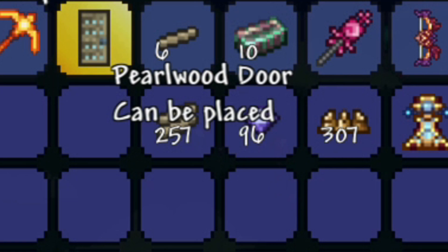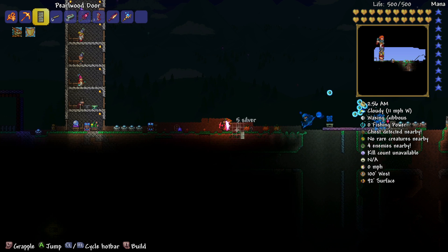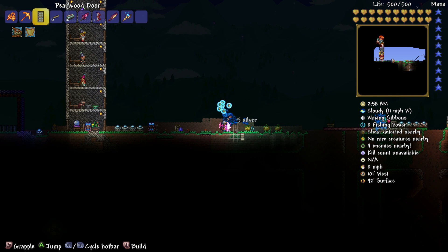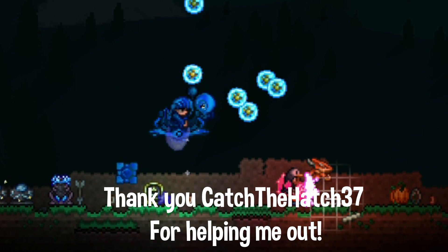Now before you start this glitch, you're not allowed to be the host when you do this, so you can't do this in your own world — you'll have to do it in a friend's world and it has to be online. So you cannot be the host, you have to join a friend. Let's get right into it and show you this awesome glitch.